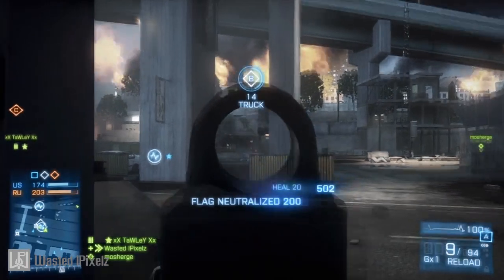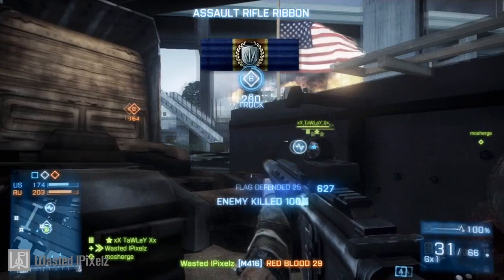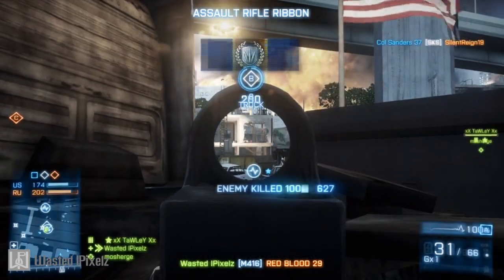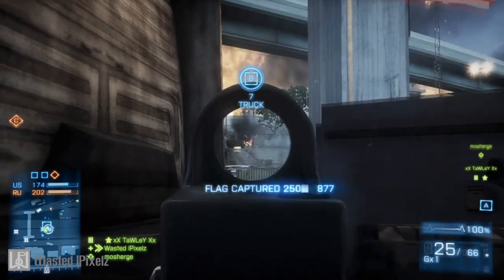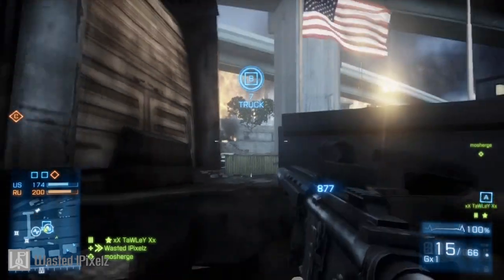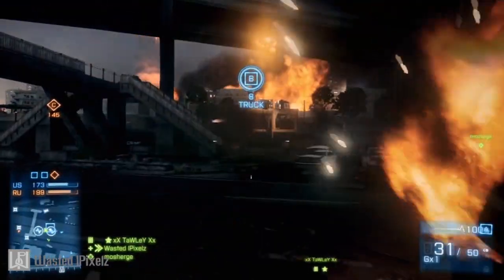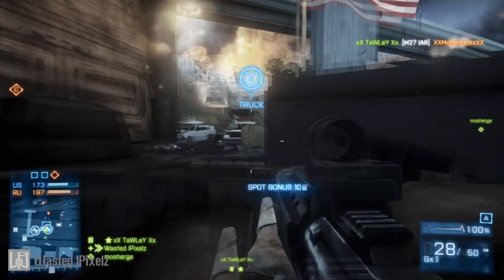The Assault Kit's main weapons are assault rifles, such as the M16, AK-74M, and M416. They're all-purpose weapons, best used for medium to close range. And of course you've got your secondaries, which are pistols — M1911, G17, MP443, and others like that.